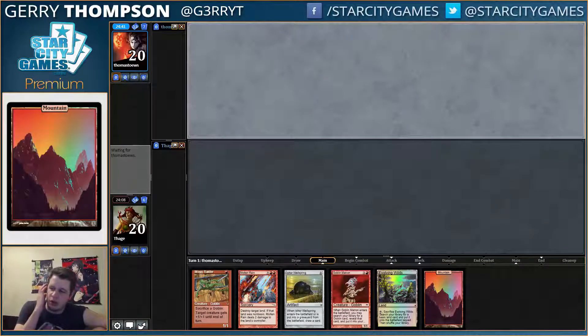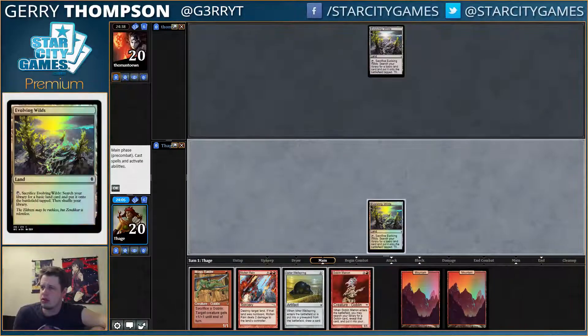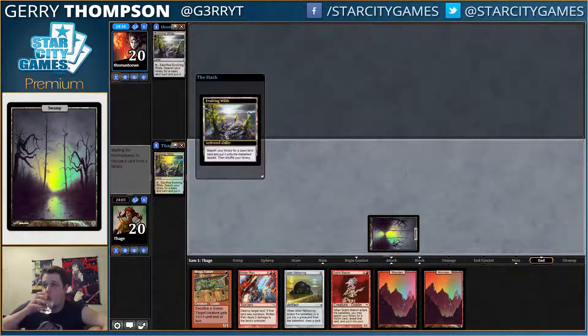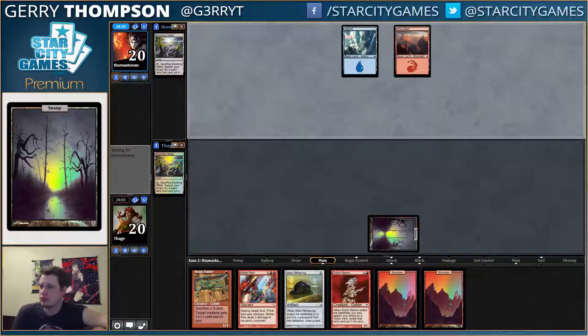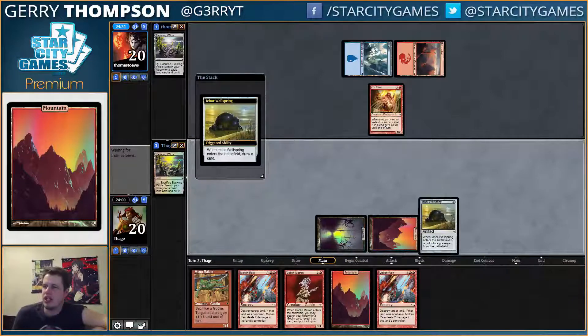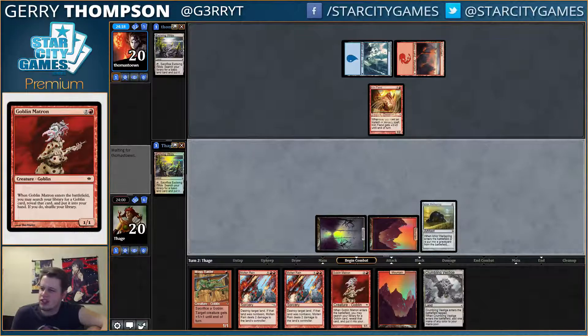We can play turn two Wellspring, turn three Molten Rain, turn four Matron for Crook Clan Shaman. This hand has a lot of stuff going on too. Opponent is Blue-Red, a Kiln Fiend strategy — Edix will be good here as well. Crumbling Vestige, not sure how good that one is.